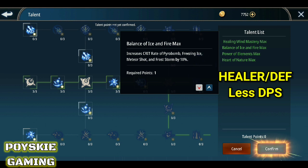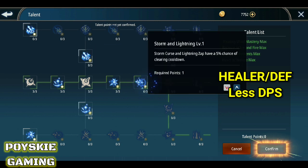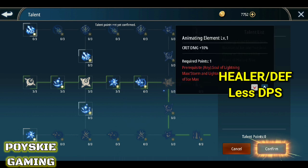Dumadalas yung crit ng mga skill na to. Ang next naman is yung Storm and Lightning — Storm Curse and Lightning Zap — have 5% chance of clearing cooldown. Paano ba to? Siguro nare-reset yung cooldown — yun yung pagkakaintindi ko. Since wala pa naman akong enough talent points, hindi pa natin ma-assure yan. Tapos ang susunod dito is yung crit damage.